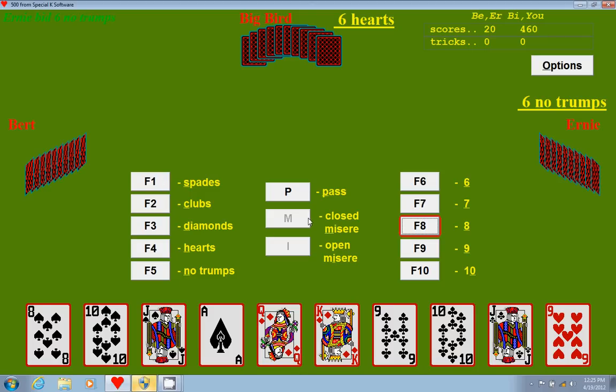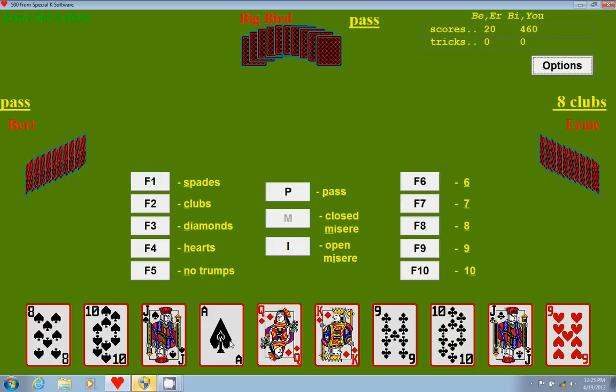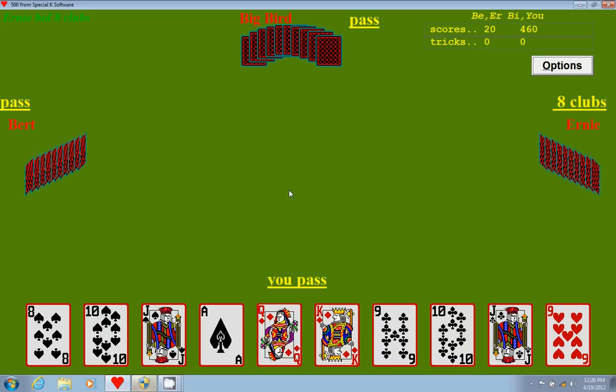So now I'm going to go ahead and make my eight spades bid because I like the way my spades are looking. Burt passes. Big Burt is going to pass. Ernie wants to go eight clubs. I was going to take the bid, but Ernie wants to go eight clubs, and I have both of these jacks, which are second only to the joker. So I would probably take at least two tricks from Ernie, if not more. Maybe I would take one with the ace of spades. So I'm going to go ahead and pass and show you how to set the other team.